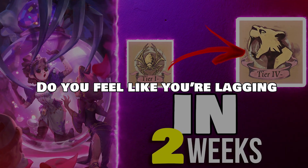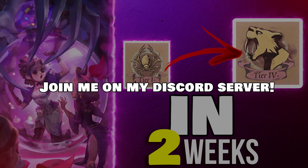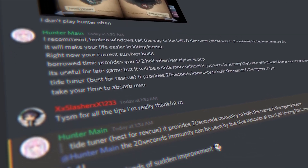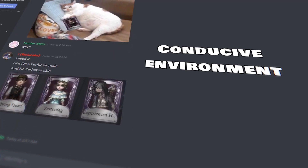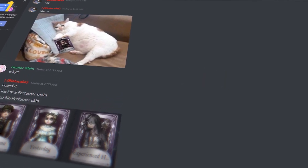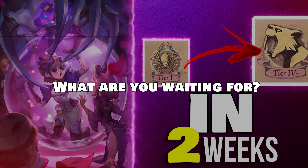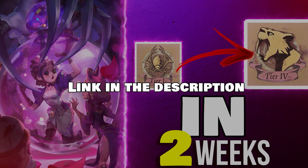But wait. Do you feel like you're lagging behind among your Identity V peers? Join me on my Discord server. Here, we assist each other in improving each other's playstyle and kiting skills. And bonus, it is a conducive environment where you can socialize and meet and bond with your fellow Identity V player community. What are you waiting for? Don't miss out on this win-win opportunity and join us now. Link in the description.